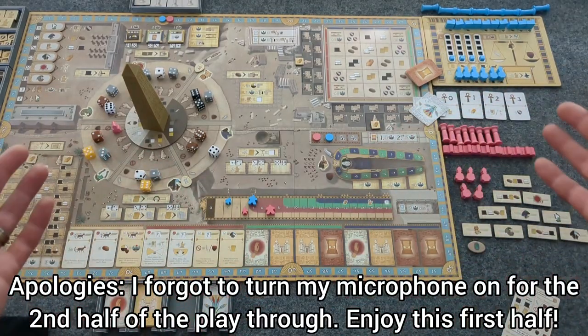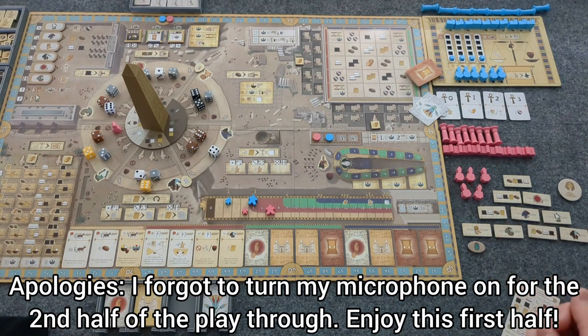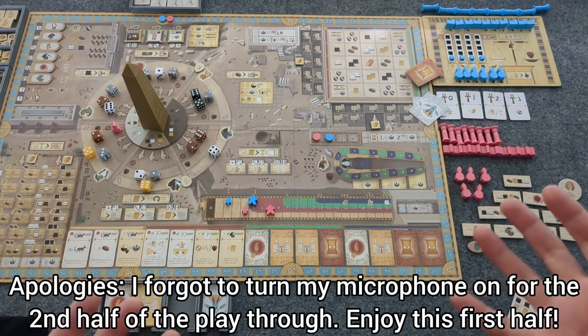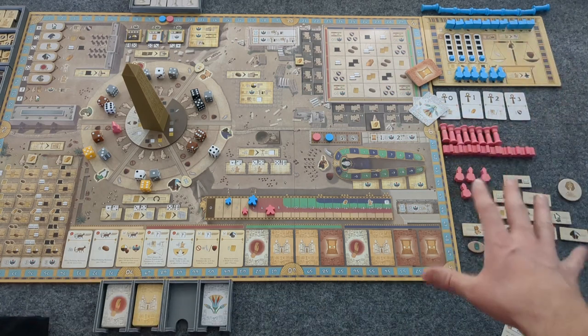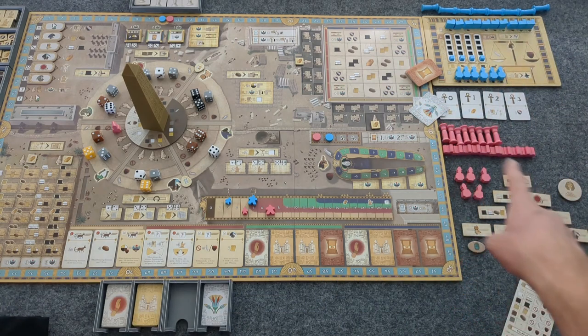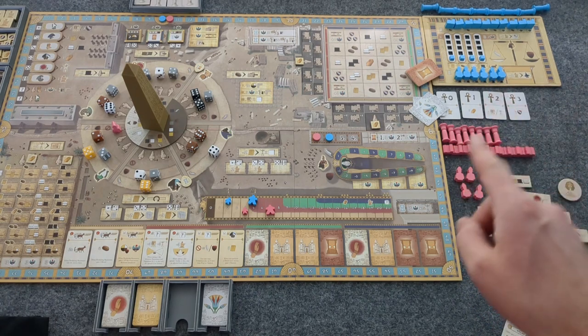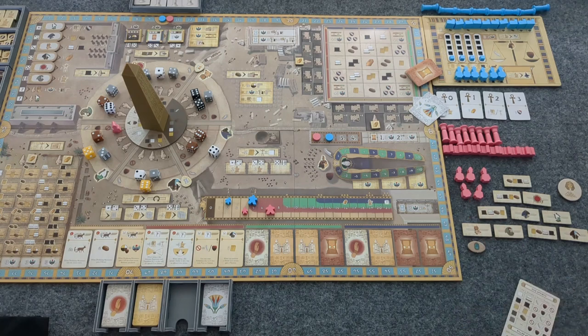Welcome back to Takanou: Obelisk of the Sun. We have a bit of a different setup today. This is the solo run-through, so my player board is up there and Bot in Common does not use a player board. Instead, they have this as their setup. They still use the pillars, buildings, and statues.